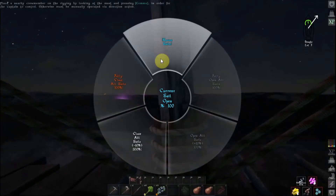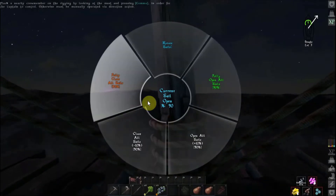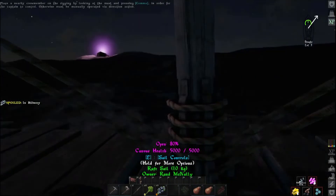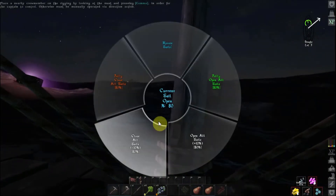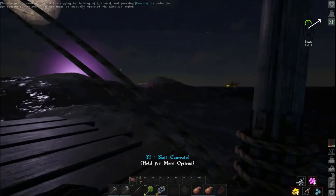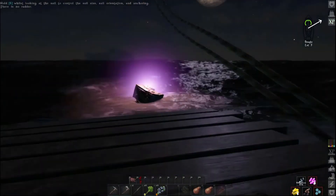I start seeing the flotsam everywhere — that was in the patch notes. I gotta try to grab one, and this one looks right. So I gotta hit the all stop. I mean, that seems close enough, right? I'm gonna swim out to it.